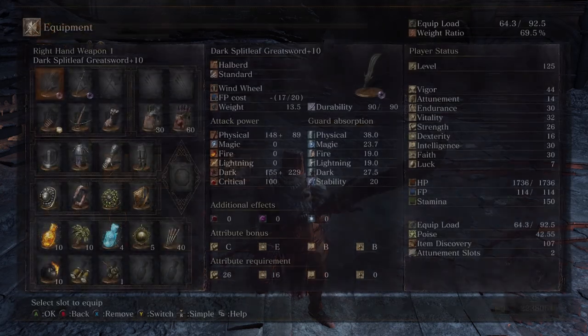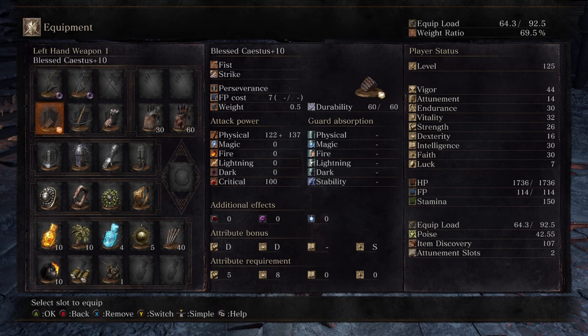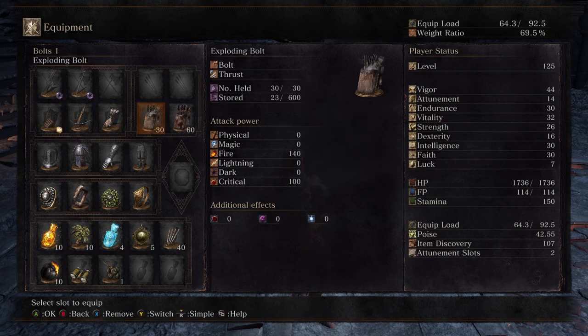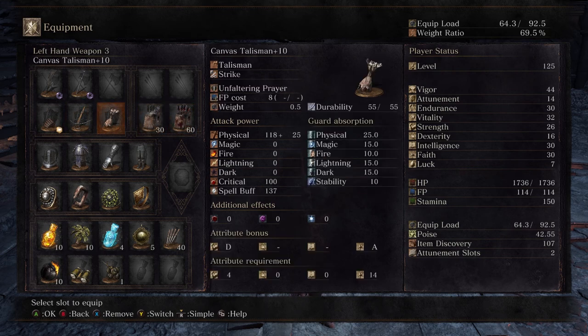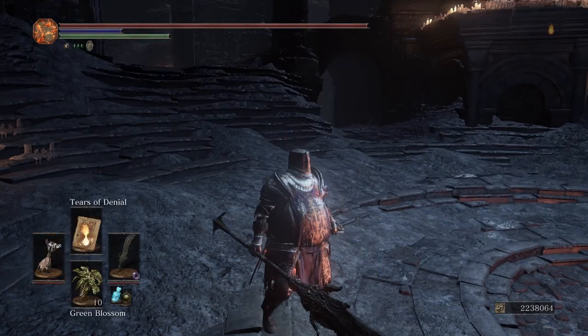In my second right-hand slot I have a dark longsword plus 10, basically as a finishing weapon because halberds aren't always great at finishing people off, so it's good to switch to a straight sword for that. It also handles quick-step spam and is dark infused to chip through shields. In my left-hand slots I have a blessed kestis plus 10, a light crossbow plus 10 for utility with exploding bolts and splintering bolts, and a canvas talisman plus 10 to cast tears of denial at the start of a match.